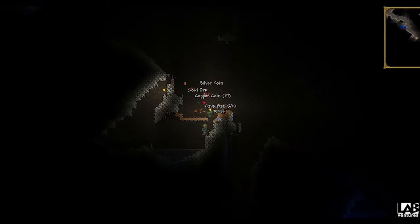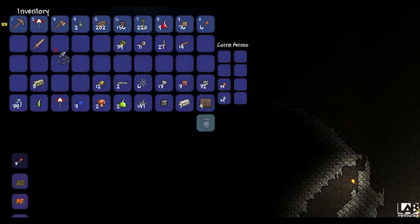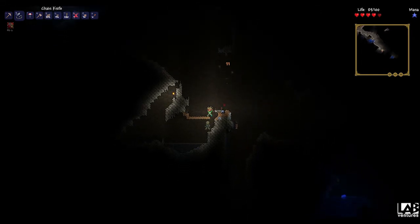As I'm mining this gold, I get a stroke of luck with a bat that I fight — it drops a chain knife, which is a very good early game poking item. It means that I don't need to craft a broadsword, and I can just use that to keep enemies at bay.